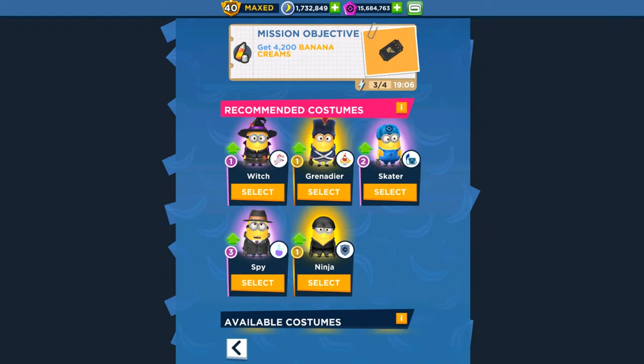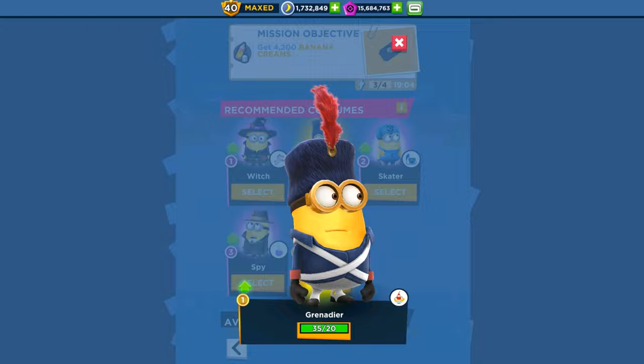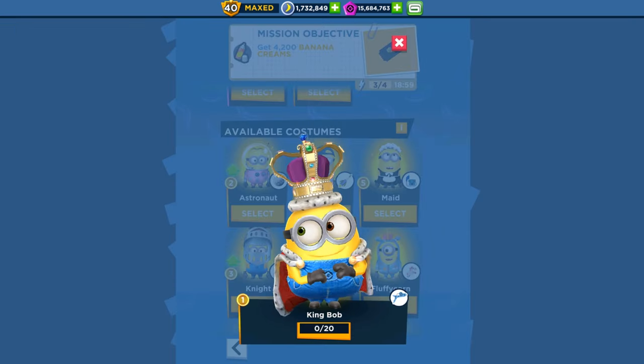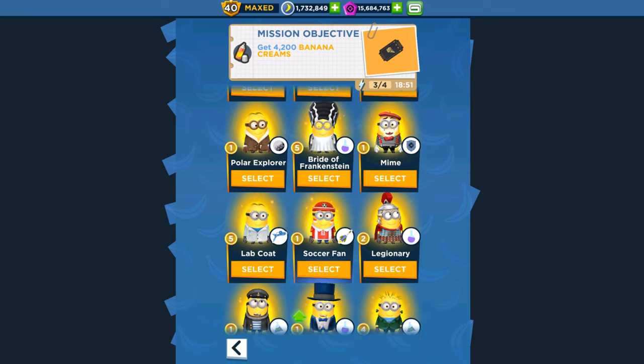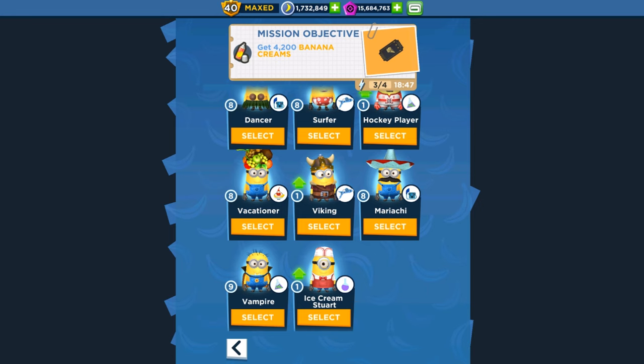I'll show you the costumes we'll play with: the Grenadier Minion and his recommended costume. The new character King Bob — we already played with him. The Fluffican Minion is also a new outfit. There are some other characters: the Polar Explorer, Mine Minion, and Ice Camp, rounding out the end of the list.